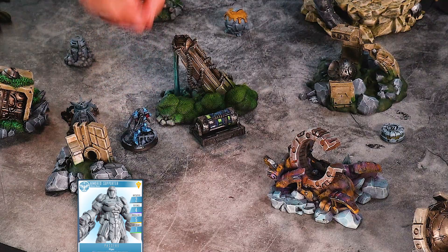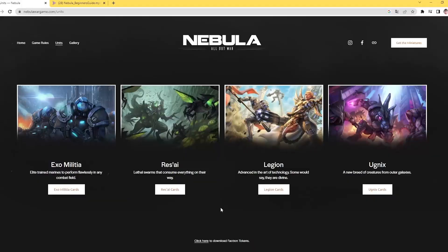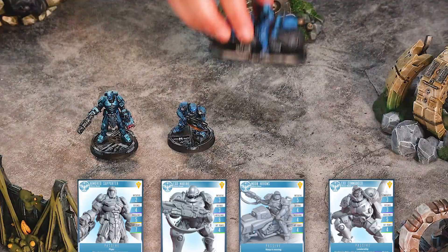Pick a map from the existing library or create your own. The game's win condition is to control the objective in the middle. Now it's time to get yourself a squad — you can choose from the pre-built ones or create your own. Choose one of the four factions and spend 100 points to get an epic team.